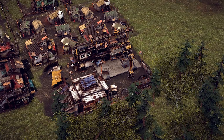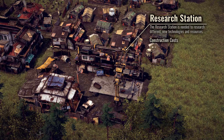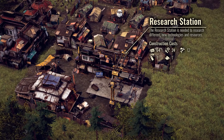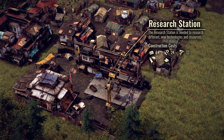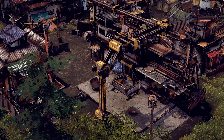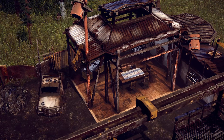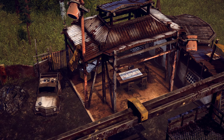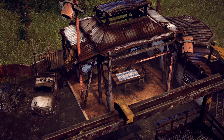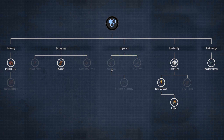First of all, the most important one: the research station. The research station allows us to acquire new and advanced technologies. It employs researchers to generate knowledge, which is required to conduct research. Before I forget, your voices have been heard. With this update, you can experience our very first iteration of Endzone: A World Apart's Tech Tree. But beware, it's still heavily a work in progress. We hope you like it.